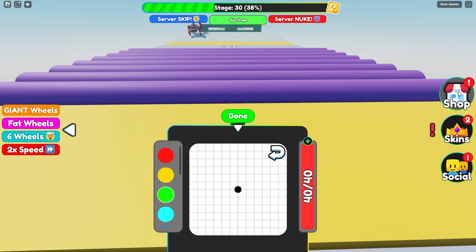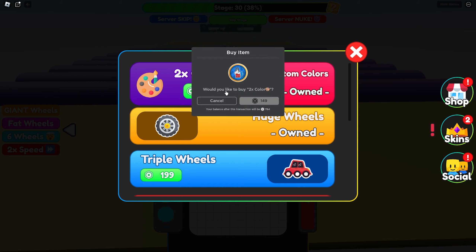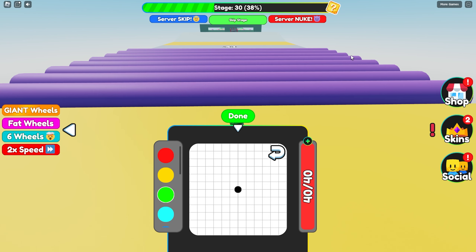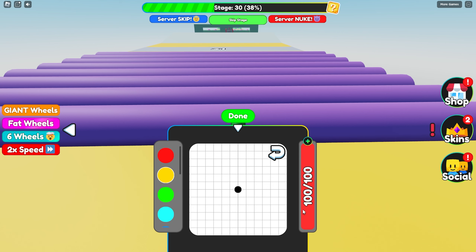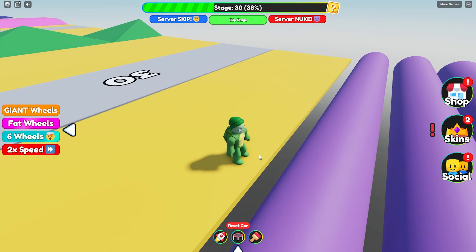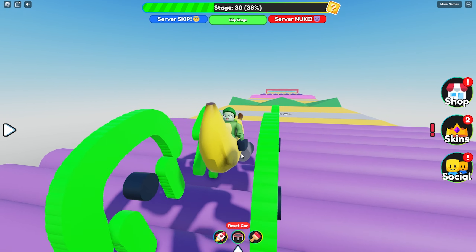Oh, we have two times color. I wonder what this is going to do. Wait, Woodo, are you really going to buy something else? No, Mongo, I'm not buying anything yet. Wait a second — I just bought two times color and now I can color even more. I have 100 color slots. Let me draw a big smiley face and see if it works just like this. Wait, it does? What in the world, Mongo? I literally have so much space for color. Now my wheels are huge.